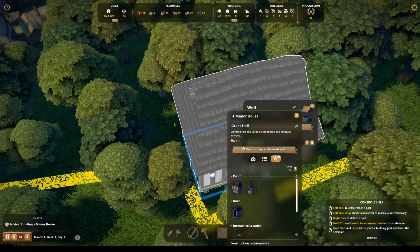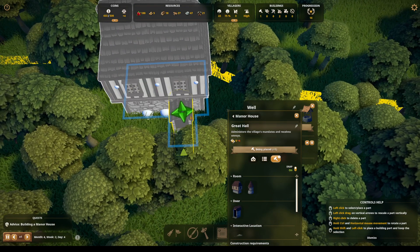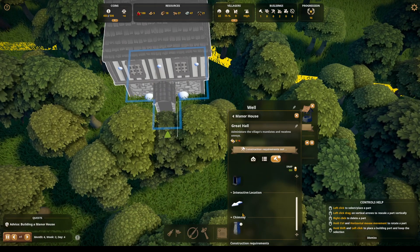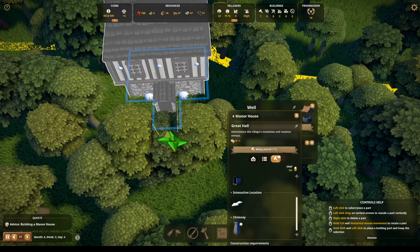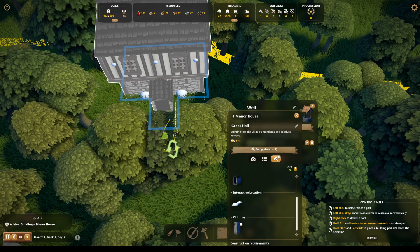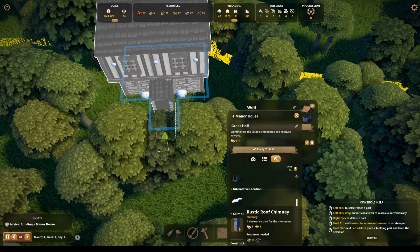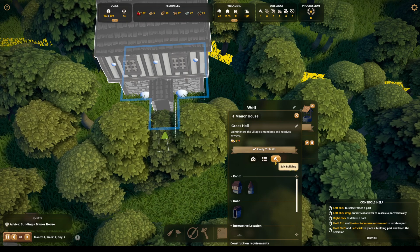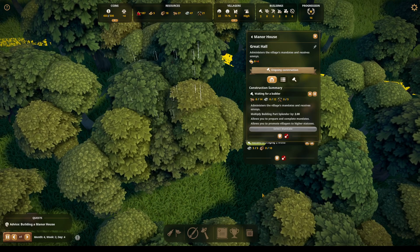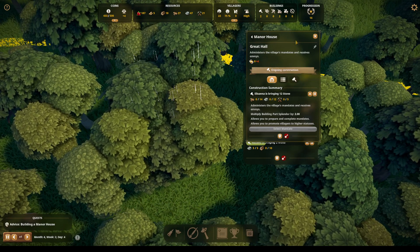Let's put a door on — we'll put it in the center, I like centering things. Then the interaction point, right there. Do we want a chimney? No, I don't want to deal with the splendor. Here's the build — we should have everything we need to build this structure. It's an ongoing construction, so we can't do anything until it is finished.